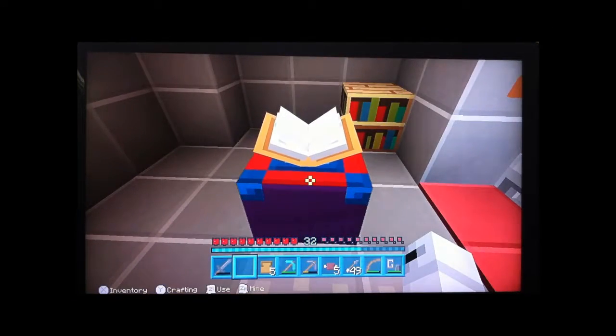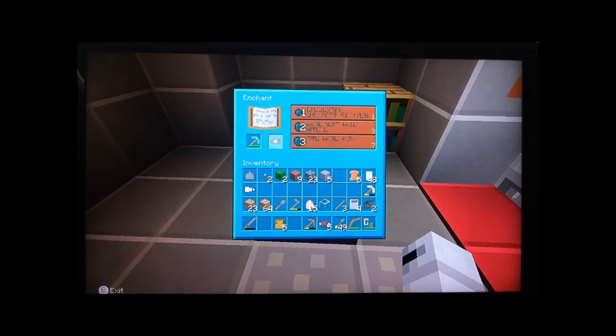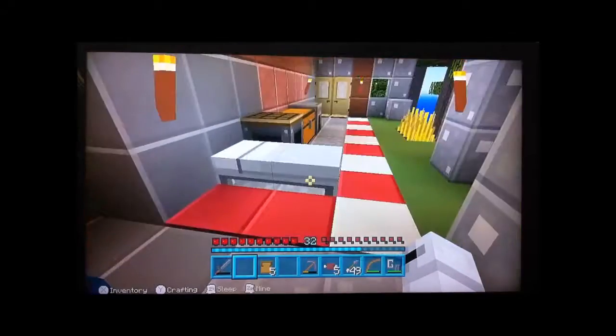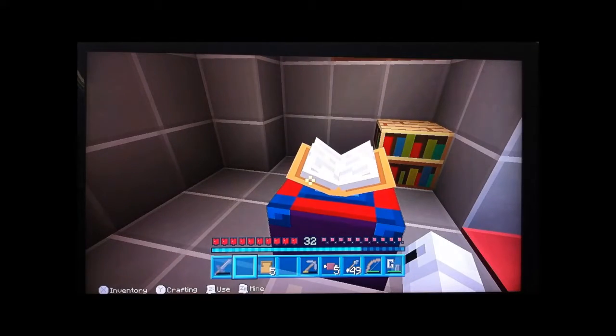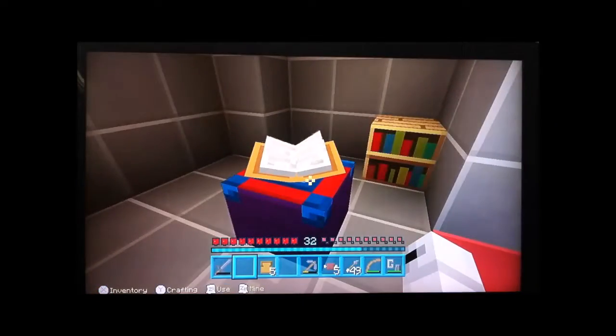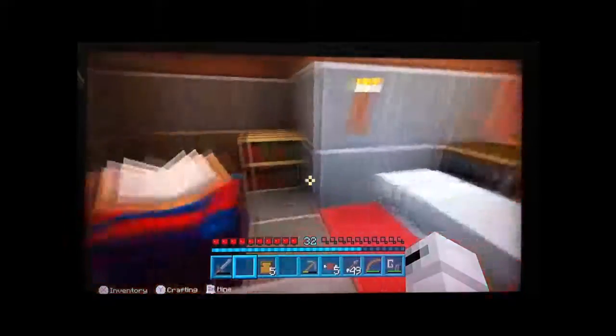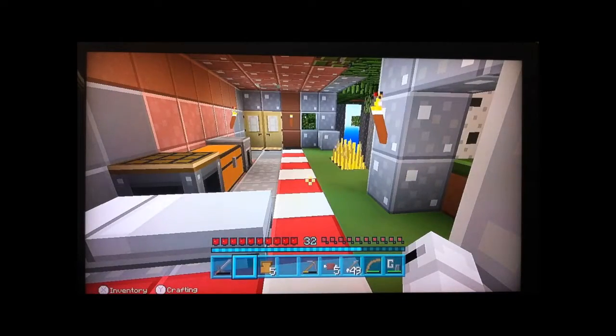This enchantment table — the way it works is you put your weapon there, put your lapis here, and then you're able to spend your experience enchanting your weapons. I've got 32 experience, so I've got a lot I can use to enchant. That's really the basic premise of the enchantment table. We've learnt a bit about the nether too. We will continue in the nether until we can get to the base — there are a couple of fortresses we're going to deal with.